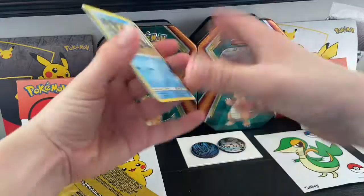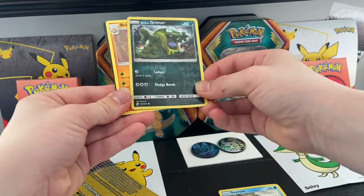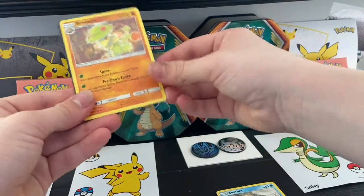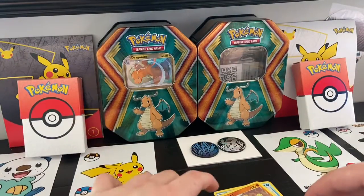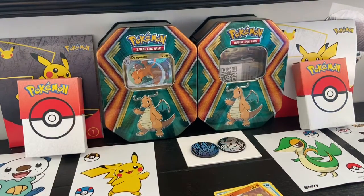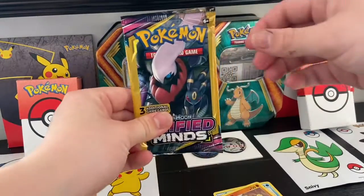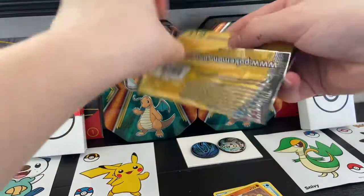Okay, I'm having trouble opening this one. We got this dude — it is a holo, not a holo but it's a shiny card. Sorry guys, don't know this guy's name — it's Grimer, actually loading Grimer. Okay, another Unified Minds — Sun and Moon. If I could open this pack all the way that would be good.